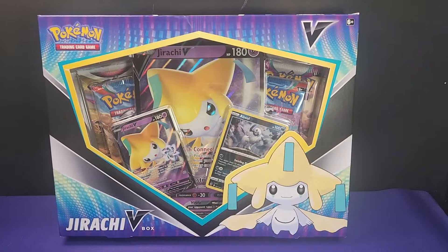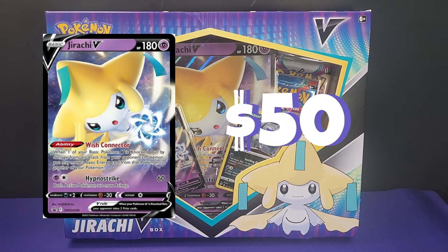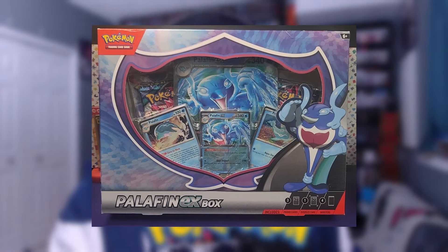Hey everybody, Rhino here, and this is the Jirachi V-Box — it just dropped at your local Walmart. You won't believe how much the promo is worth. The promotional Jirachi V card inside this box was worth over $50 just a few weeks ago. I do expect its value to drop now that the box is available in the United States. Either way, this card is holding some pretty good value, and I'm excited to see what else is in the box, so we're going to put it head to head today against a Palafin V-Box that I picked up at my local Target.